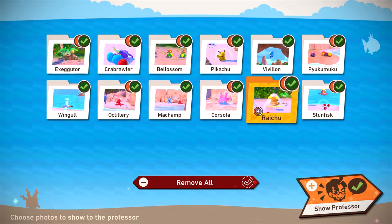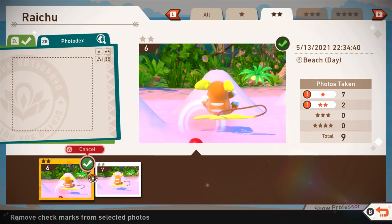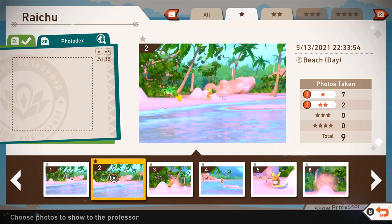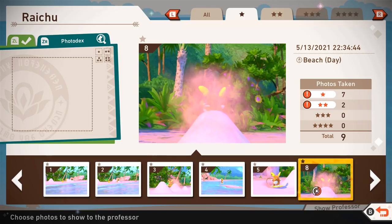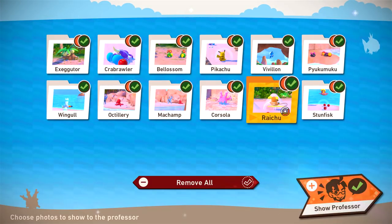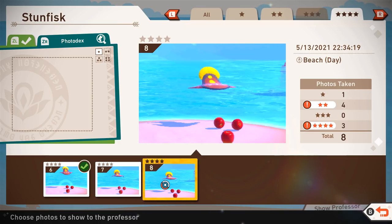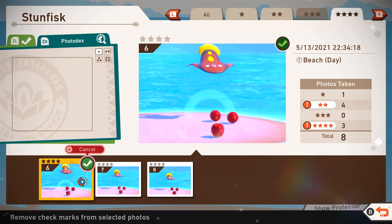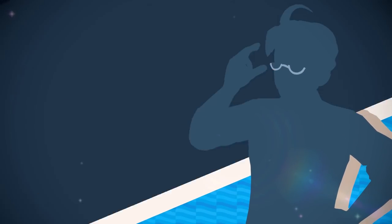Raichu — we got a one and two star. The two star definitely seems to be when you hit it with the apple and it sits there for a second. That is such a good photo — I love that one. Then finally, Stunfisk, which we got a four star. Nice! So four star is very good — let's try seeing what we got.